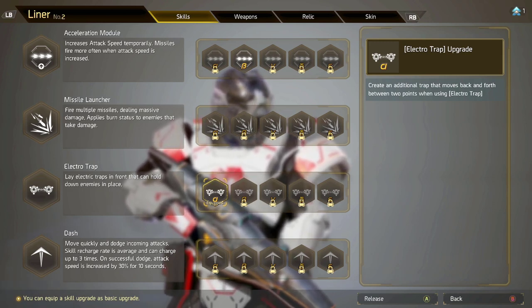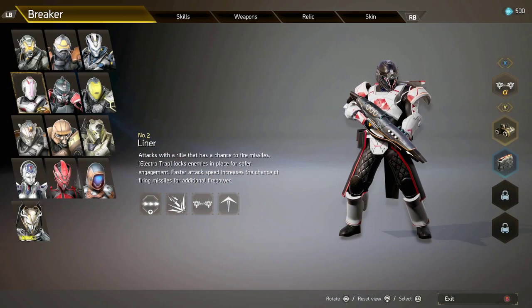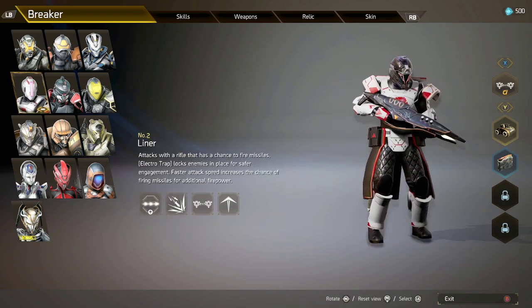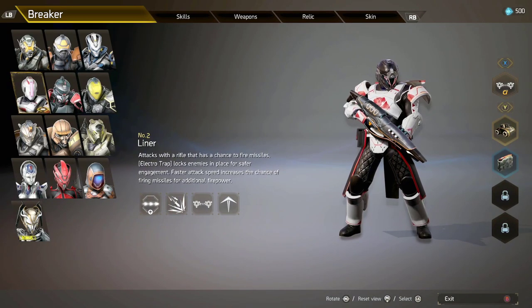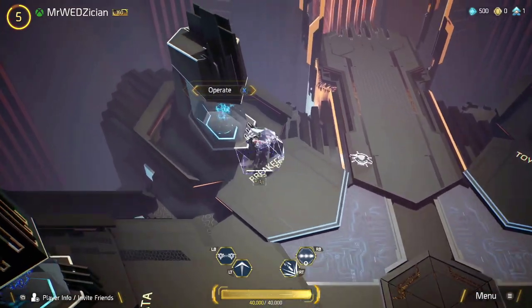You unlock skills with Breaker Points, then go in and equip them - or release them. If you have more than one unlocked, you can equip whichever one you want and swap them whenever you like. I prefer the electro trap, so I'll leave that on. You can only equip one at a time. Press the corresponding button for the character to change it, then start the game.